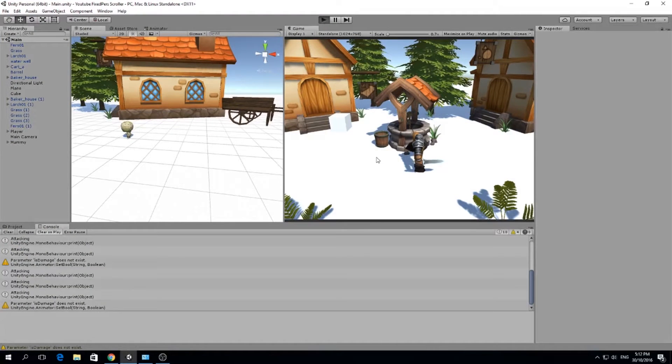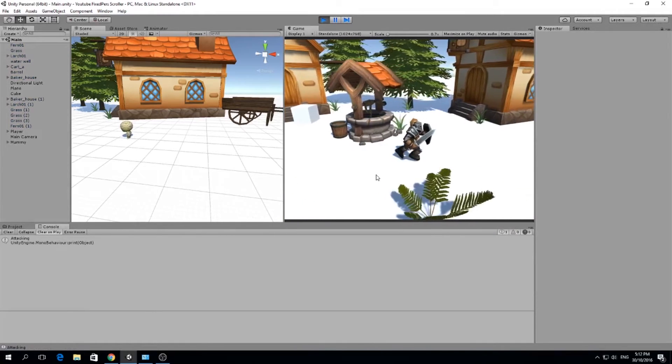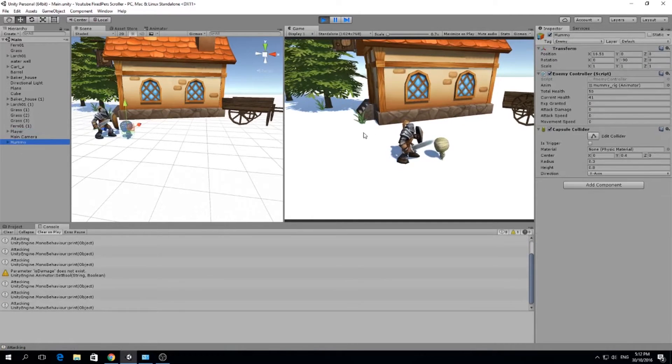Hello guys, my name is Lucas and welcome to a new episode of our fixed perspective scroller. Today we're going to fix some of the things we did in the past. We have an attack functioning right now but we had a problem where our mummy was being hit by our player and then it's getting more and more damage.